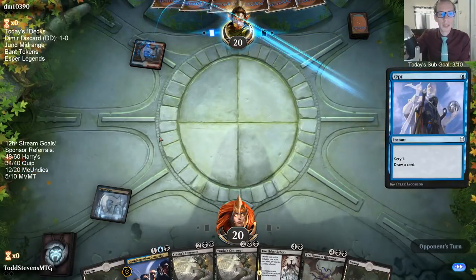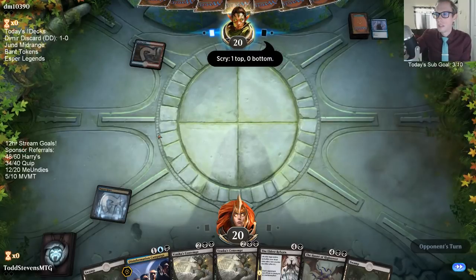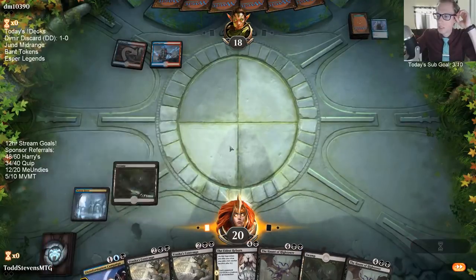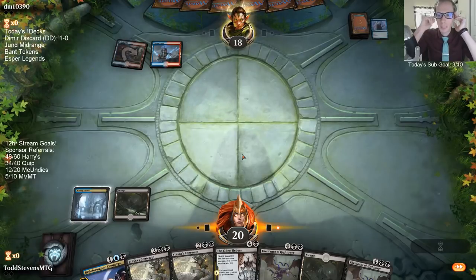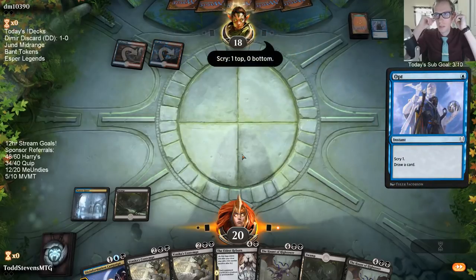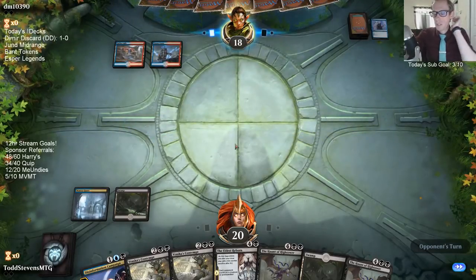I think you could print something like two blue-black: counter target spell, its controller discards a card. It'd be like one-U-U-B — counter target spell, its controller discards a card. That's probably fair. You can counter target spell and get a three-two creature, and that's not better than Frilled Mystic, so maybe one-U-U-B works.